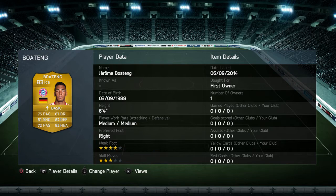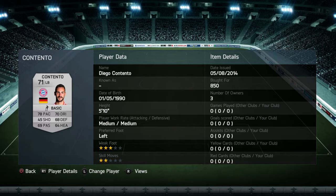At left back we have Contento, both around 850 coins. He has 78 pace, 70 dribbling, 68 defending — he's actually really good. German team, Bundesliga again, medium-medium work rate, left foot, 3-star weak foot, 2-star moves.